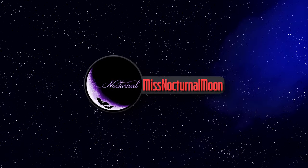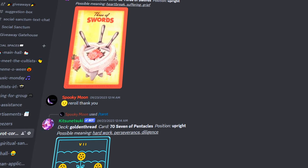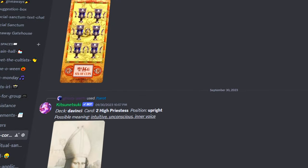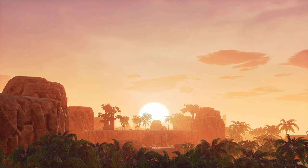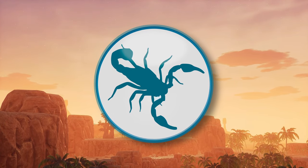Hey guys and welcome back to another Conan Exiles video. Today I've got something a little different — it's a project we'll be returning to over the course of the coming year. If you're in our Discord you likely know Nocturnal Moon, my real life fiancé and keeper of the Tarot Corner. She came up with a pretty good idea recently: a build for each traditional star sign. Seeing as we're starting off in November, we're going to be starting with Scorpio, the star sign for October 23rd to November 21st.